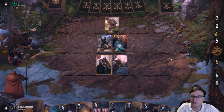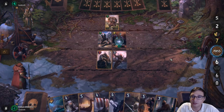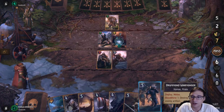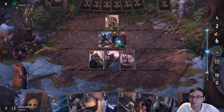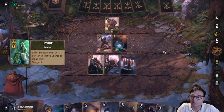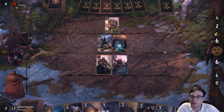Here my opponent uses Thunderbolt Potion. Thunderbolt Potion is a really strong card against me because I can't really counter it — it prevents me from using my Artifact Removal. So I could have used Cleaver here, but I felt it was better to just have the longboat ship bait out my opponent's leader ability.